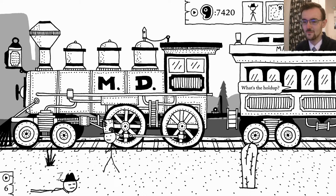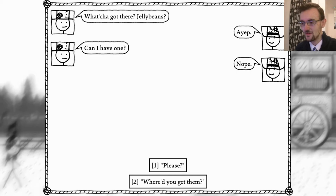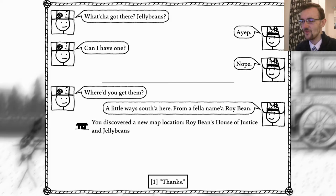Can I please have some directions to the place of Breadwood? You're still asleep - hello friend, stop messing around with this watch and start eating some jelly beans. What are you eating? Jelly beans. Can I have one? No. Please? No - get your own. Where did you buy them? A little ways south of here, a fellow by the name of Roy Bean - Roy Bean's House of Justice and Jelly Beans. That's a heck of a place.